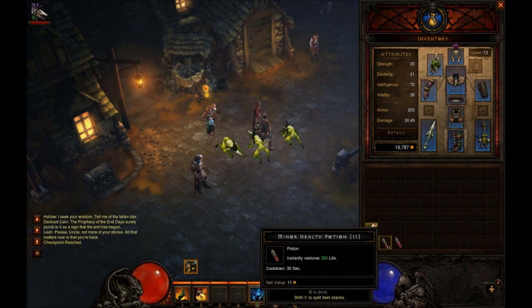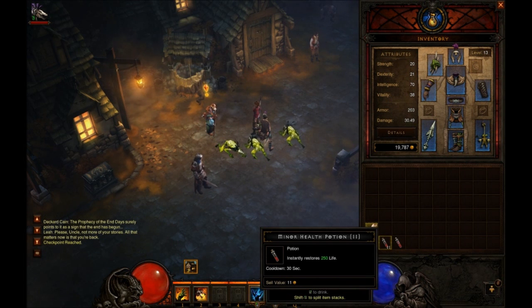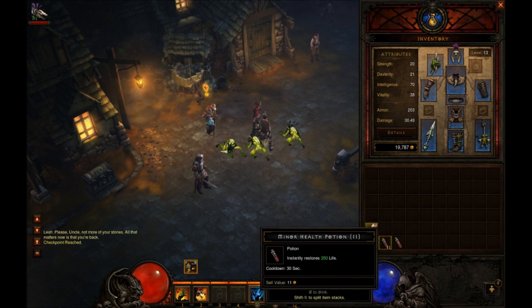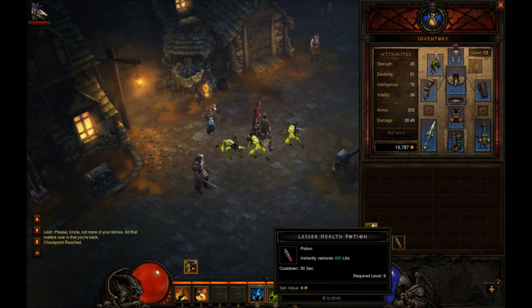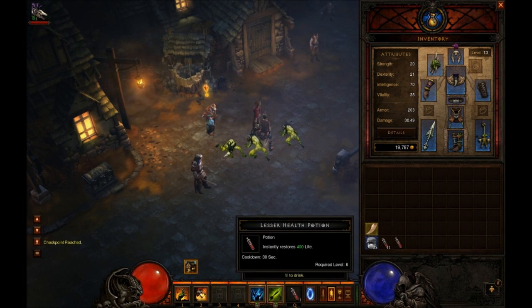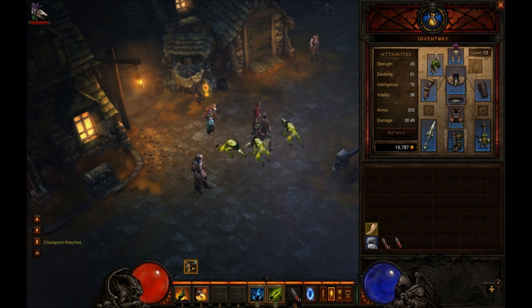Also, I didn't notice before — I was trying to stack these on top of each other and I didn't understand why they wouldn't stack. I looked at it and this is a Minor and that's a Lesser. So this will instantly restore 250 life and this will instantly restore 400. I did not notice that. You can also change which one you want shown in your slot.